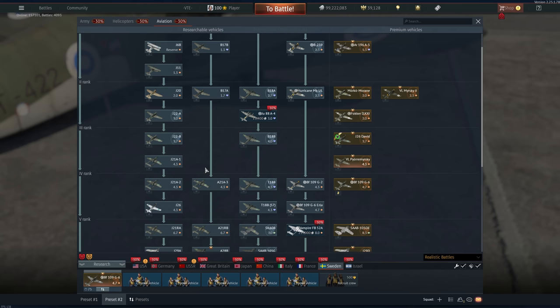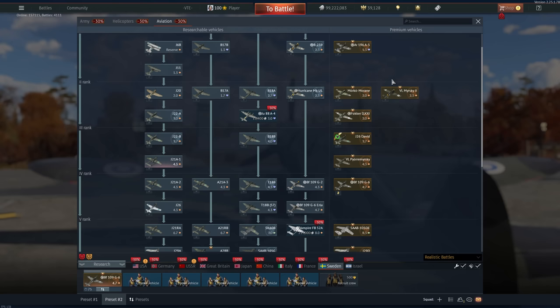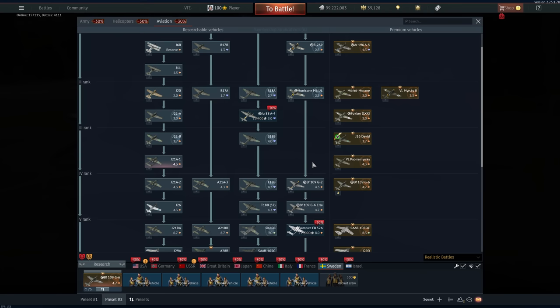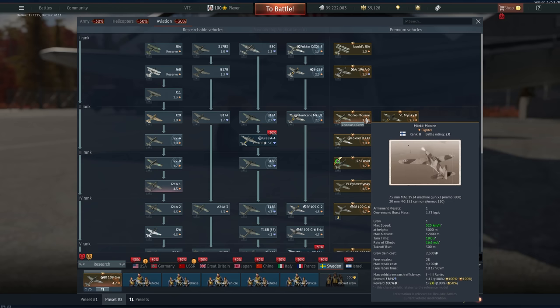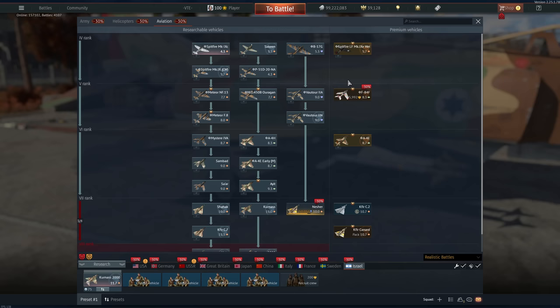If you want to talisman into Rank 5, the G6 is going to be the best bet, or maybe the T-18 — it's a bomber but you can fly it like a heavy fighter all day long. For Rank 3, just get the Pyörremyrsky — these talismans are not worth it and this thing is dirt cheap, probably around 900 GE right now. For Rank 2 — the Morane-Saulnier is pretty stupid but it's Rank 2, really not worth getting. Rank 1 — not even going to bother.